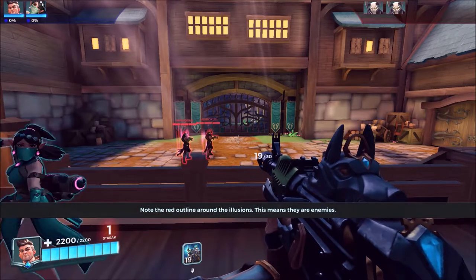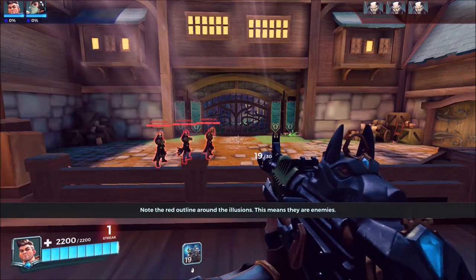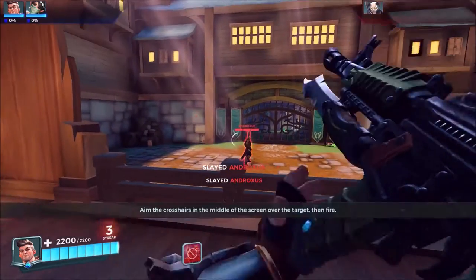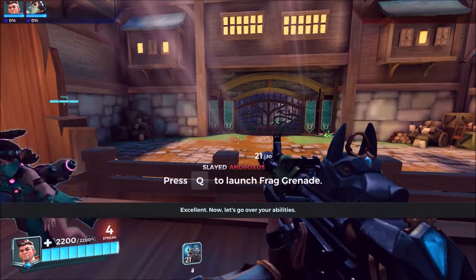Note the red outline around the illusions — this means they are enemies. Aim the crosshairs in the middle of the target. Now, let's go over your abilities.